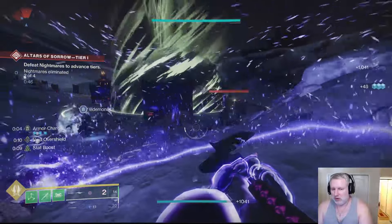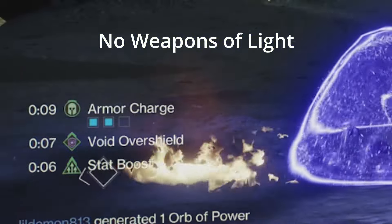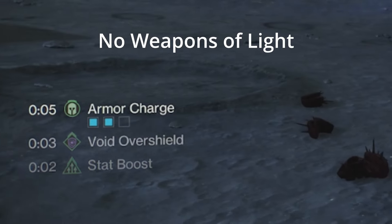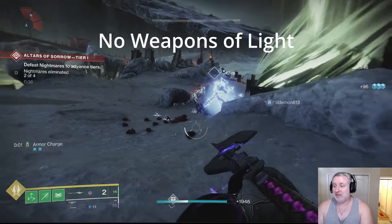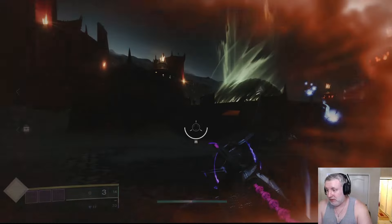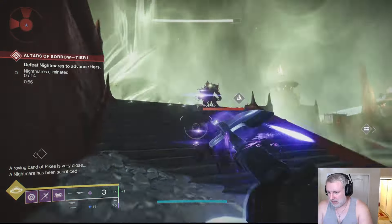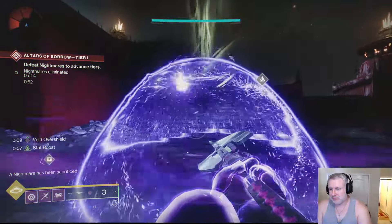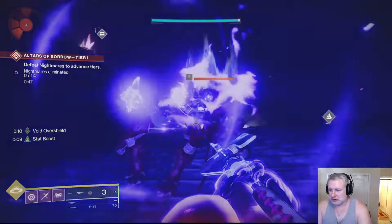What you'll also notice is on the left side of the screen there's no weapon damage bonus. Since there's no weapon damage bonus, that is the part of Helm of Saint-14 that does not work with Edge of Action. Even on a void subclass, as long as you charge your melee and shoot down your bubble, you will not get Weapons of Light.